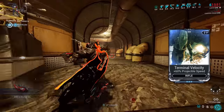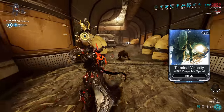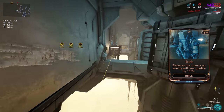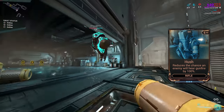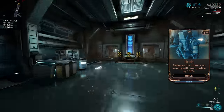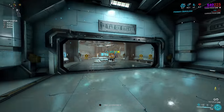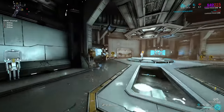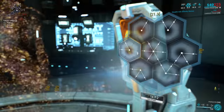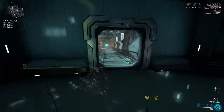The increased projectile speed from Terminal Velocity can make leading shots that little bit easier, though it's not going to make up fully for bad aim. My personal choice however is the Hush mod. For some reason this non-explosive bow has an alarming noise level, making it unsuitable for stealth and especially so for Ivara. By popping on a Hush, the bow becomes silent to enemies, giving you an easier time getting stealth kills and just more in keeping with how a bow should feel. Of course, if you don't care about stealth then this doesn't matter.